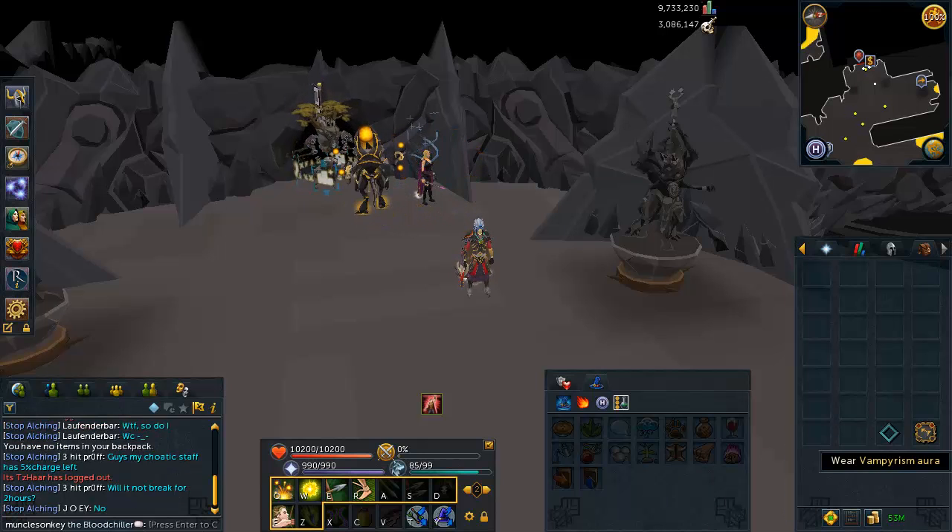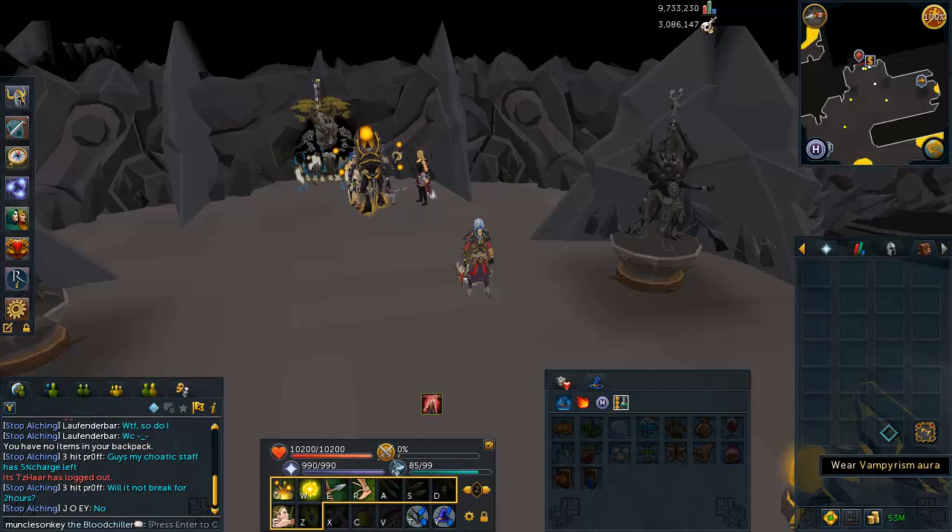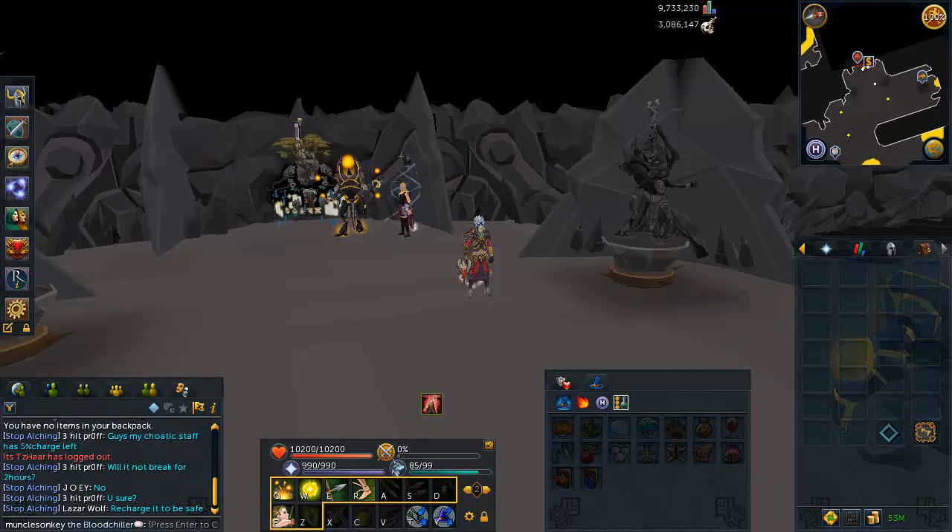You should be getting the Vampirism Aura anyway, so if you have it, make sure you're using it during the Fight Caves. It will heal you 2.5% of the damage that you deal on any attack, and it really adds up over time — you'll be healing back a lot of HP, so you will have to use a lot less food.